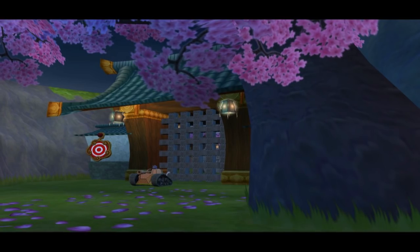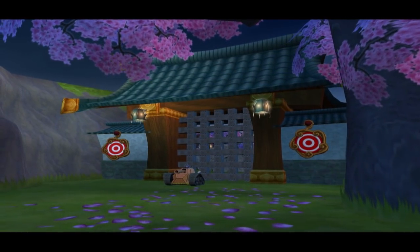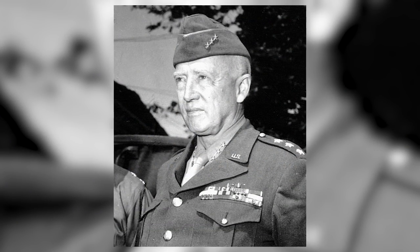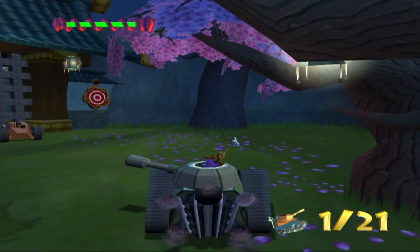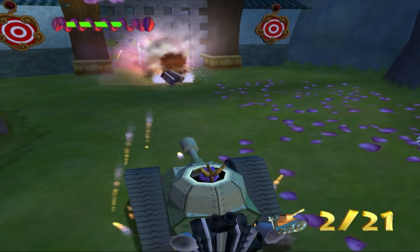The second mini-game, which seems completely out of place given the realm it's situated in, is the Tank mini-game. Patton the Dragon, named after the famous General George S. Patton, gives Spyro the task of taking out all the dummy tanks using a tank himself. I really didn't enjoy this mini-game, but I'll talk about it in the gameplay section.